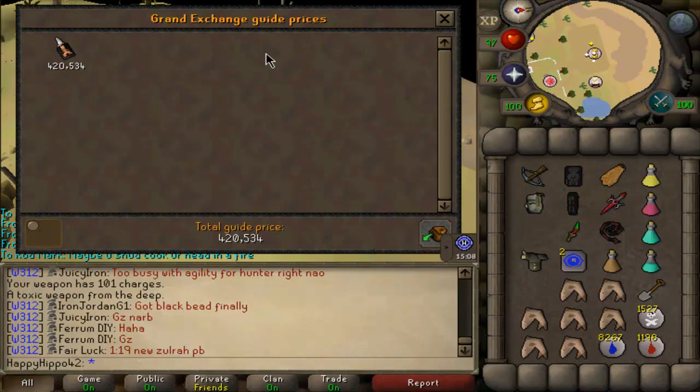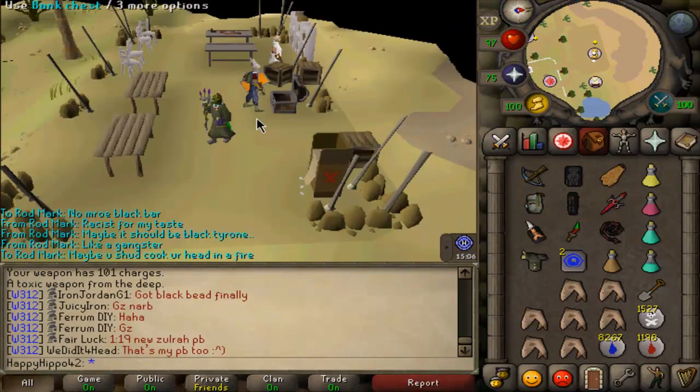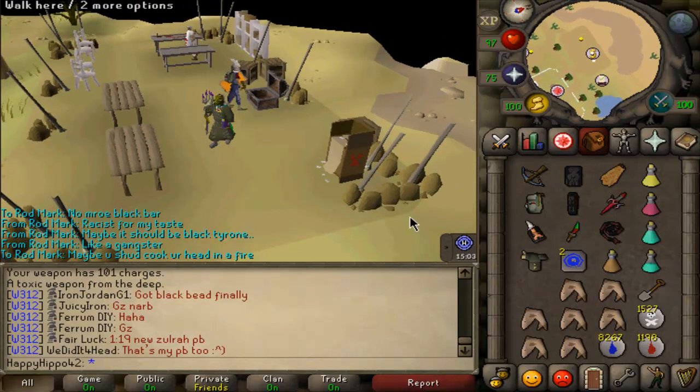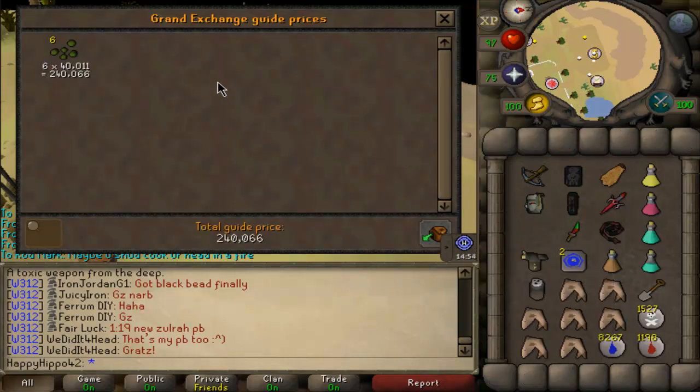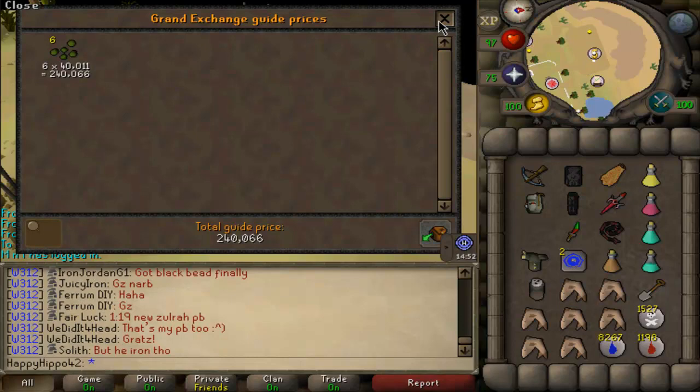Yep, 420k, pretty dank. So what I am actually going to do is loot it. I don't usually loot them but I just want to see if we can score ourselves some dragon darts or dart tips. Here we go — 6 snapdragon seeds, that is about 240k. God damn it, we lost about 180k.